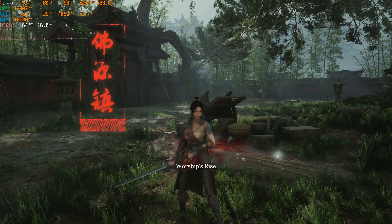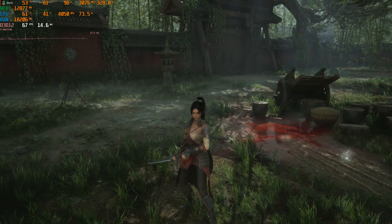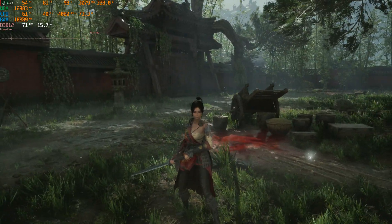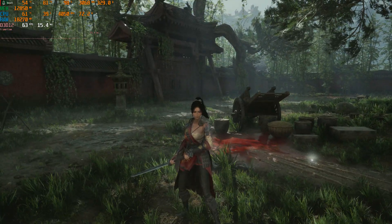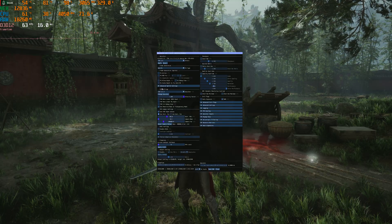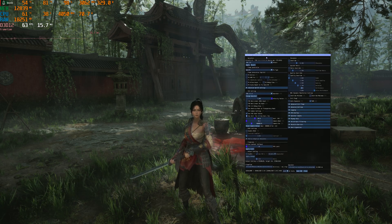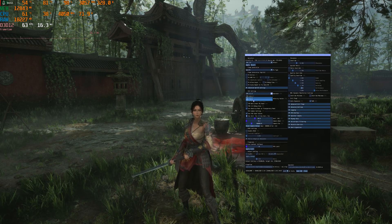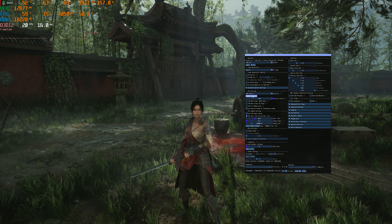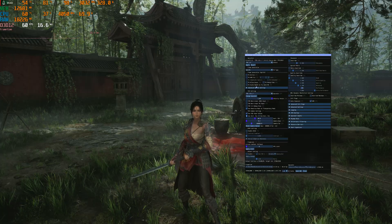If you guys can see, her face looks terrible and the foliage — the grass — looks pretty blurry, looks terrible. Okay let's press Insert on the keyboard. I'm gonna move to the right so you guys can see. Look at her face — oh my god. Okay, so FSR 4 chainsaw scaler — boom — there we go. The difference is insane!